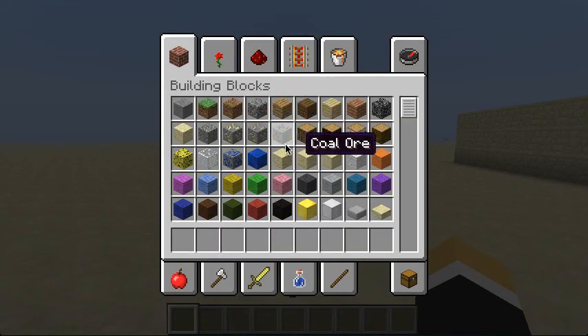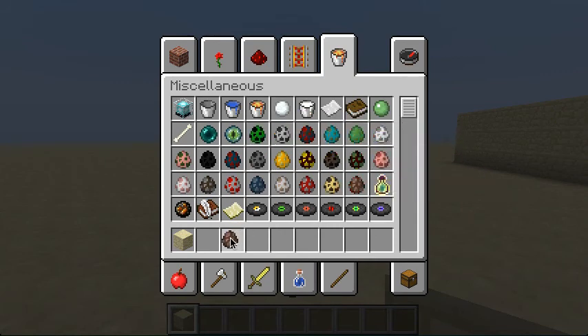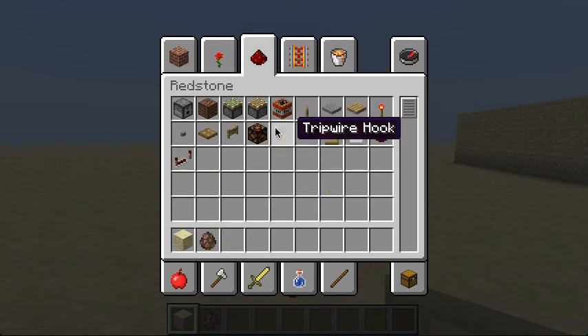It's really easy to make. All you need is some sandstone, and obviously with this you need to be in creative unless you can find a way to get some villagers in there. So you need sandstone, mob eggs for villagers, a redstone lamp, redstone, a wooden pressure plate, and a redstone torch.